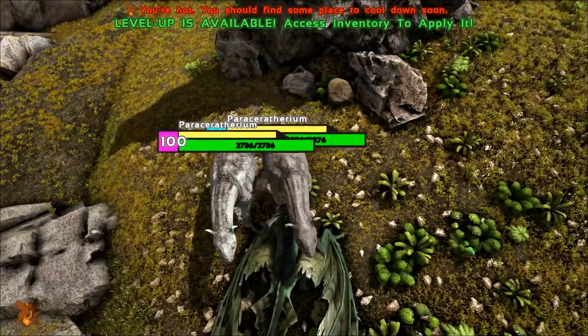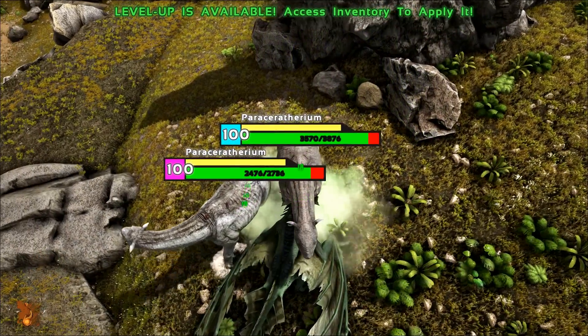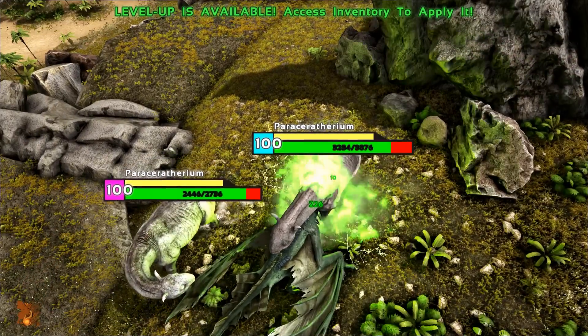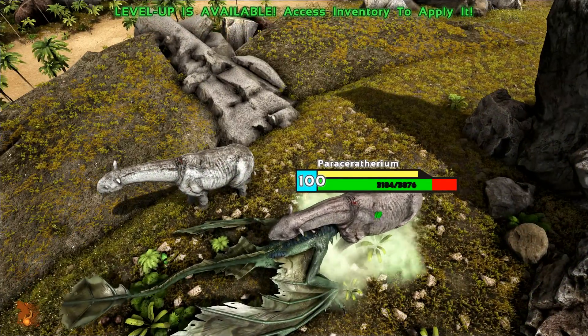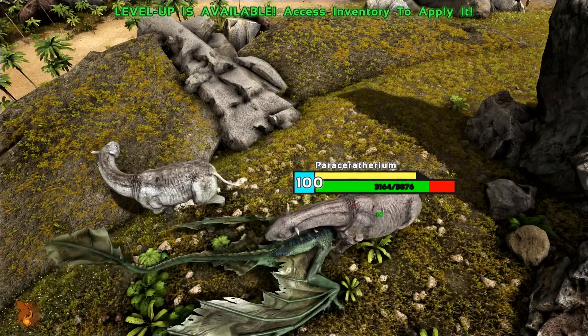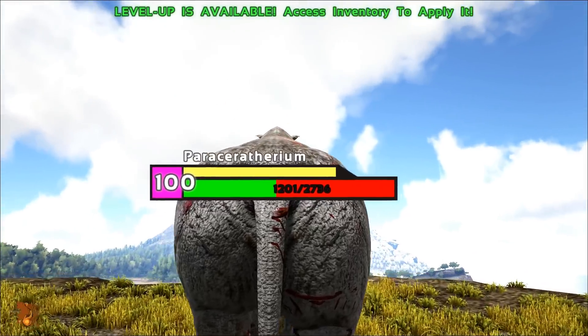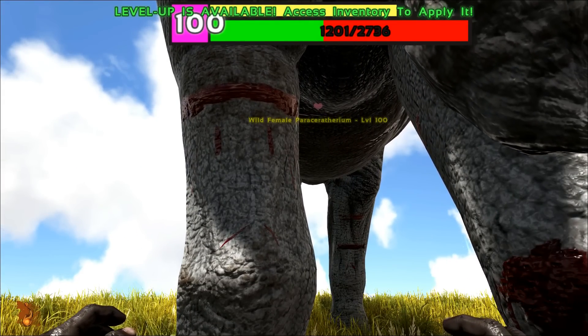And finally, the most unique part about the Poison Viron — it's not that it can destroy armor, everybody knows that. But did you know that mate-boosted dinos take the same amount of damage from the Poison Viron? That means mate boost doesn't work against the Poison Viron.